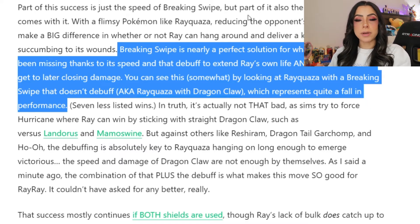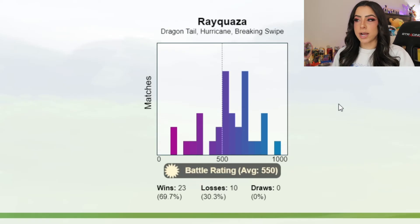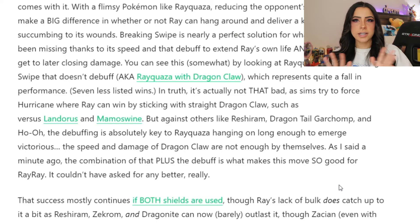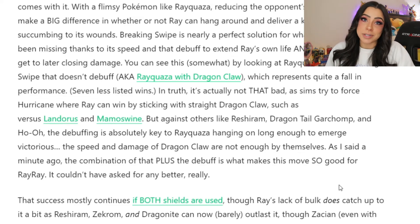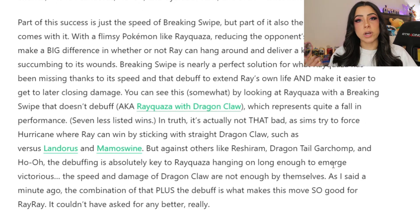Going back to the comparison between Breaking Swipe and Dragon Claw, as you can see from this chart, a Rayquaza with Dragon Tail and Dragon Claw averaged about 16 wins. But in comparison, a Rayquaza with Dragon Tail and Breaking Swipe averaged 23 wins. So that added debuff was just the ticket that Rayquaza needed to come out on top more often than not. This doesn't mean it's going to replace other more established dragons, but it does improve Rayquaza quite a bit, considering its lack of bulk was one of its biggest issues. Granted, it's only a seven win difference, but that's still a pretty significant amount.